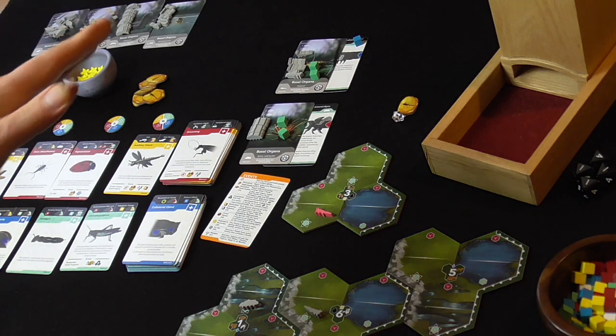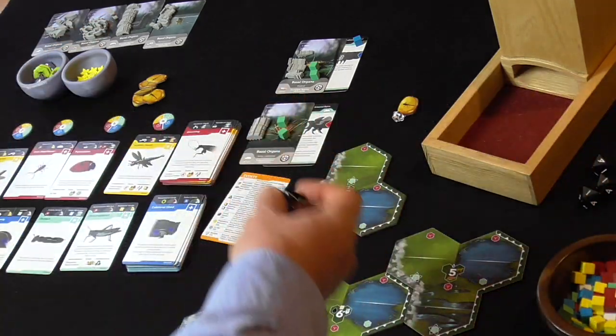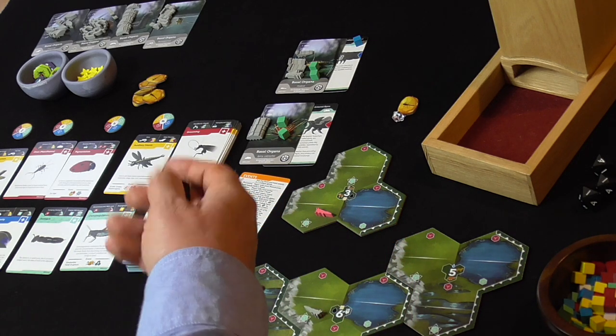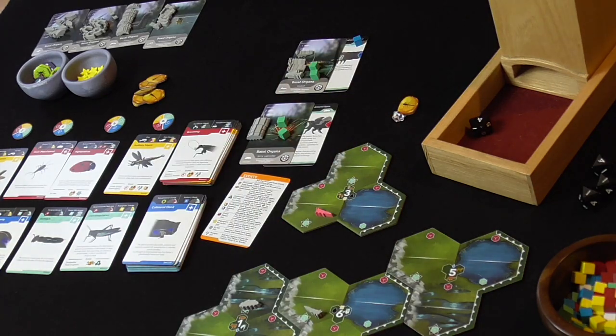Back to them, so they're going to roll a die. They've got two species, so a roll of one or two they won't speciate, three or higher they're going to speciate. They rolled a four, so they're going to speciate.